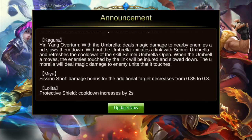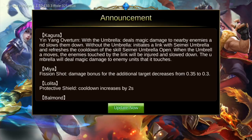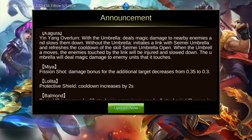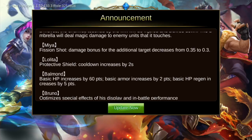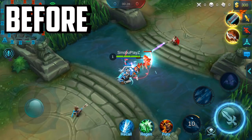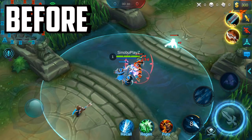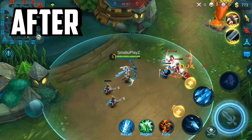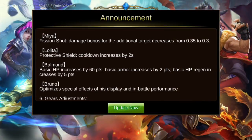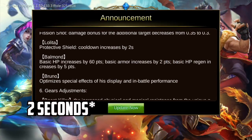For Kagura, it's unclear whether she got buffed or nerfed — you can check it in-game. For Mia, her Fission Shot damage bonus for additional targets decreases from 0.35 to 0.3, making Mia a bit weaker. For Lolita, the Protective Shield cooldown increases by 2.